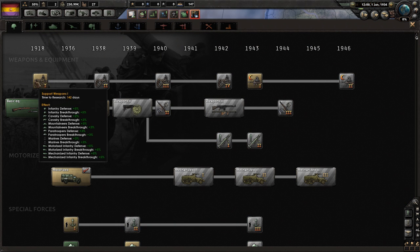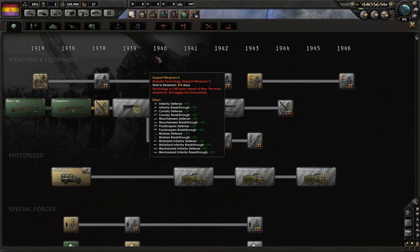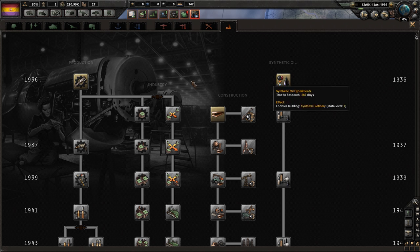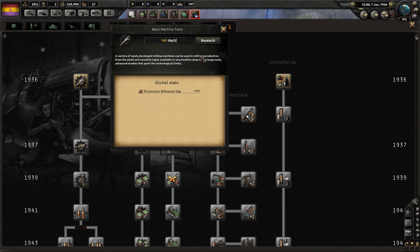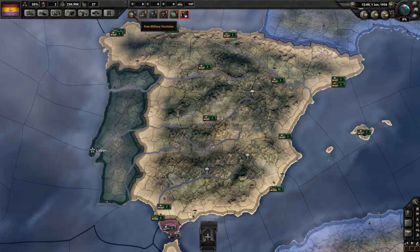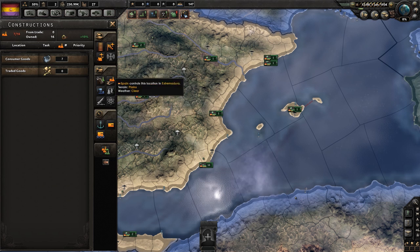The thing we should be looking at is — I think support weapons make a lot of sense, just in general. For industry, I think we'll be able to trade for lots of stuff; we're going to be relatively neutral, so I don't think we need to make synthetics just yet. I do want construction speed. And I think over here, production efficiency cap — I'm not sure what that is. Oh, it tells me. Determines the maximum value of your production. Yeah, we'll grab some of that. More efficiency. So then we've got free civilian factories and I can get them doing things.